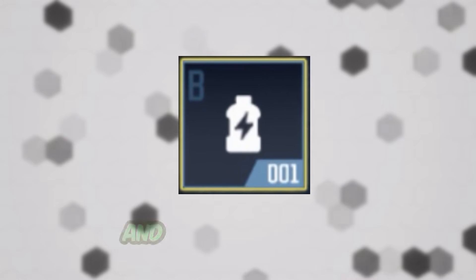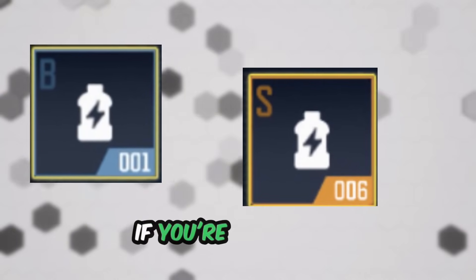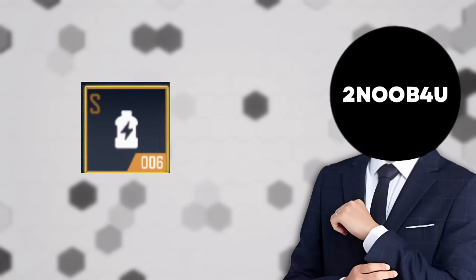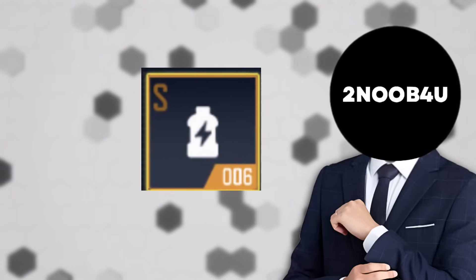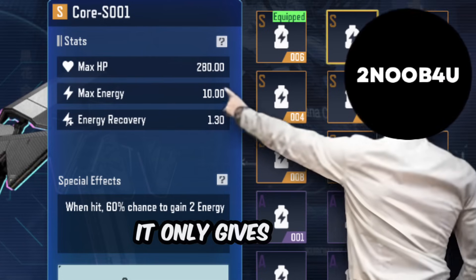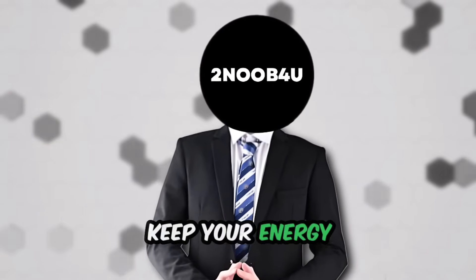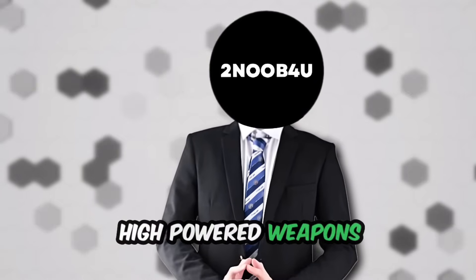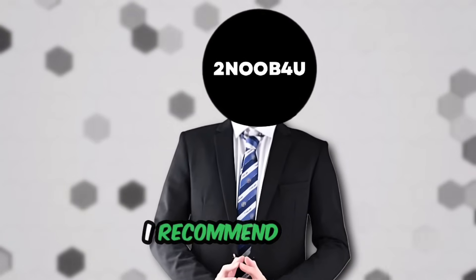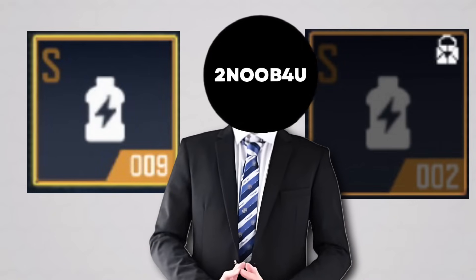The first part of your loadout is the core — this is the health and energy equipment for Kumo-chan. Depending on which core you choose, your HP can range from 100 to 330. Core S006 gives you 330, which might seem like the best choice, but energy management is crucial because without enough energy, your weapons won't work effectively. The key is to balance three factors: energy recovery rate, max energy, and max health. With all these in mind, I recommend core S002 or core S009 as your top choices. Both provide a good balance between energy recovery, max energy, and max health. If these are locked, focus on unlocking them by using advanced draws as much as possible.